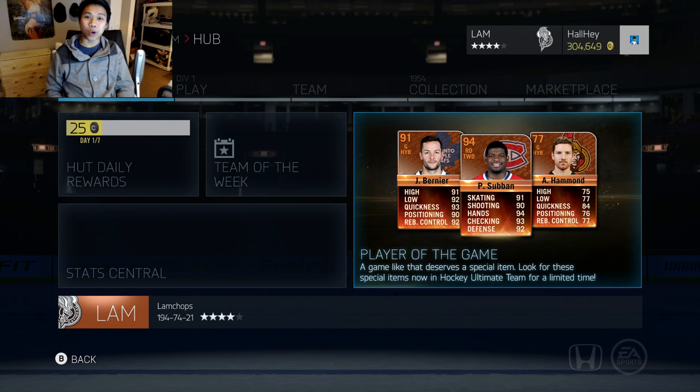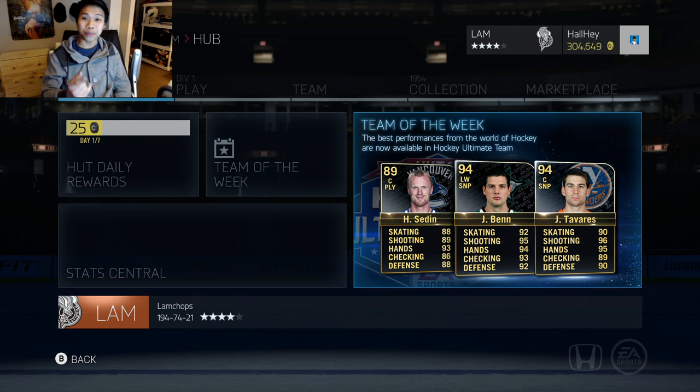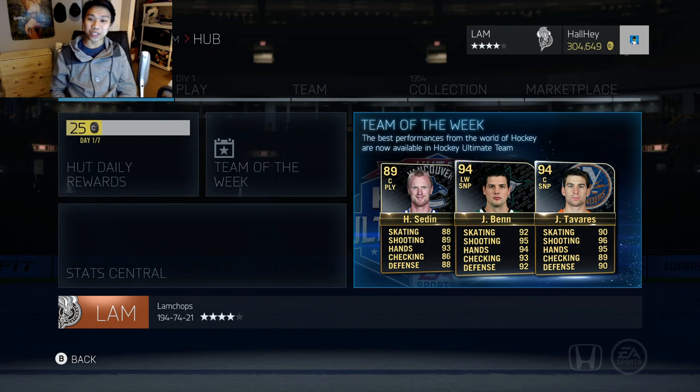Hey, what is up guys, welcome back to another pack opening episode. This is going to be two parts — a hunt for some Player of the Game cards that just came out. As you can see in the banner, there is a Jonathan Bernier Player of the Game and a 94 overall Player of the Game Subban, as well as the new Team of the Week with Jamie Benn and Tavares.